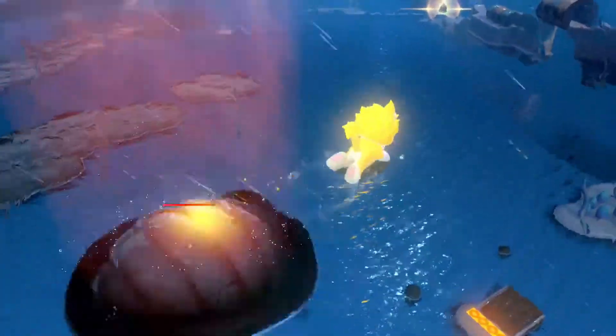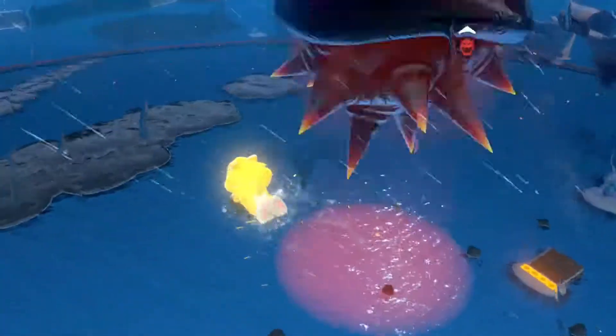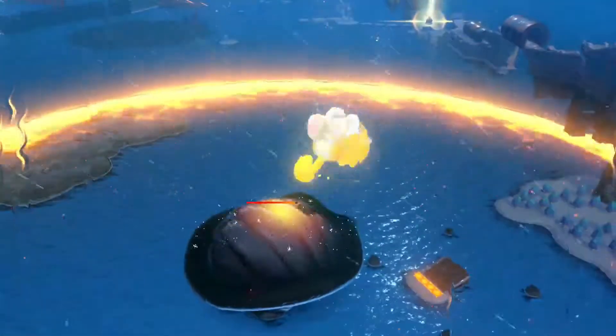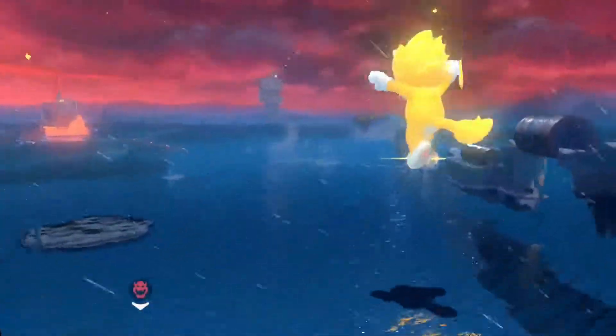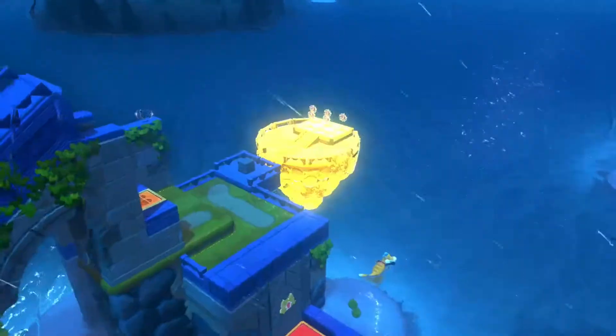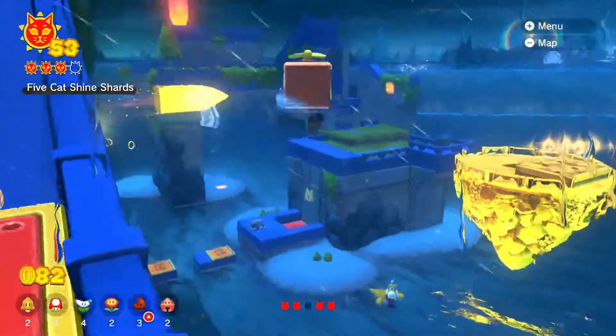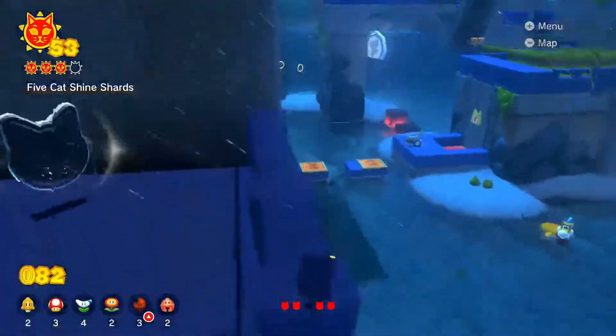There's also a 2-player mode where one player plays as Koopa, and that person just wipes out enemies in your path. You don't get to choose where to go — you just hover around Mario and hit enemies. Honestly, by the time I finished the game, I had a headache at how aggressive Bowser was the entire time. It just got really annoying.